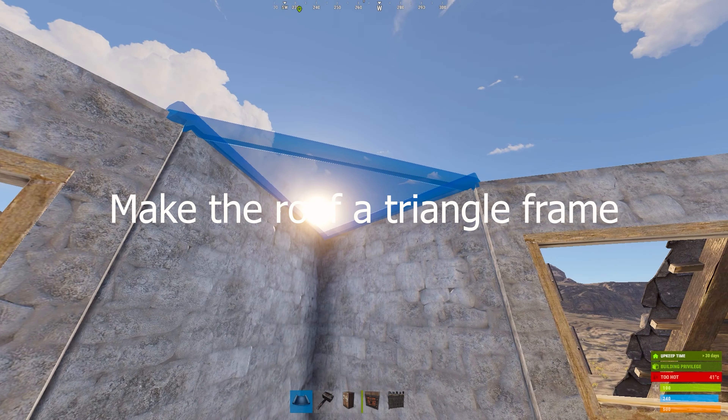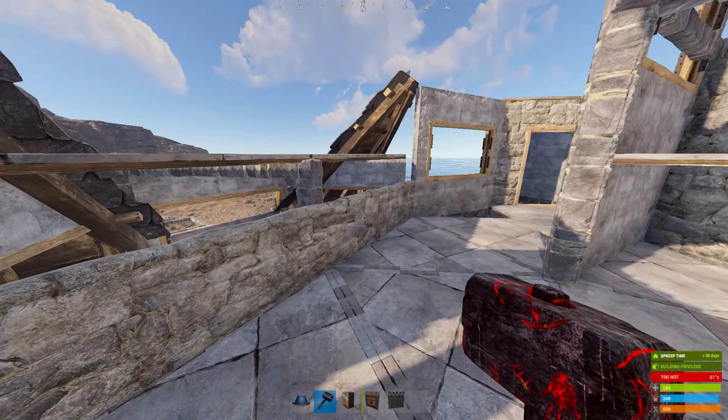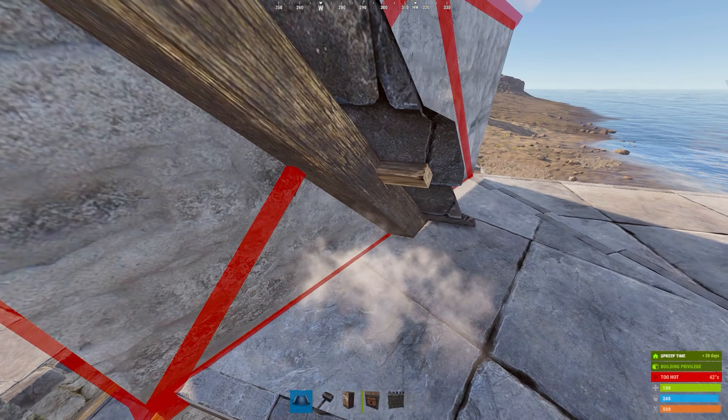Right here, make sure that the roof is actually a triangle frame to continue the ladder hatch mobility, or else it will cause problems.